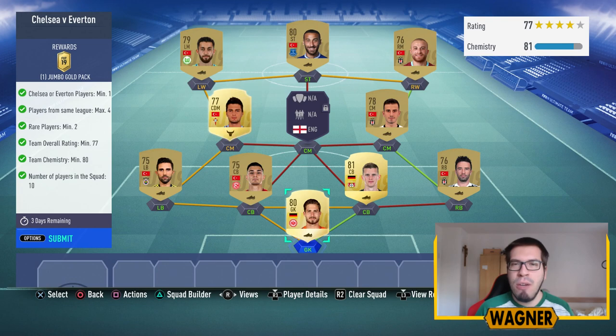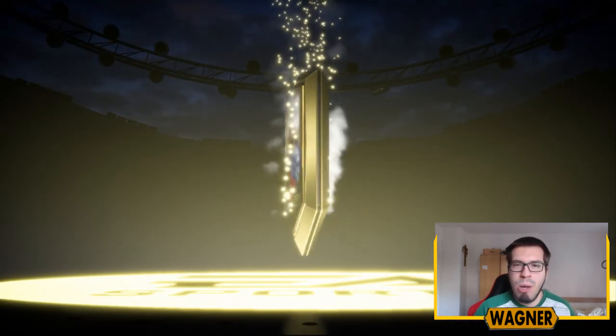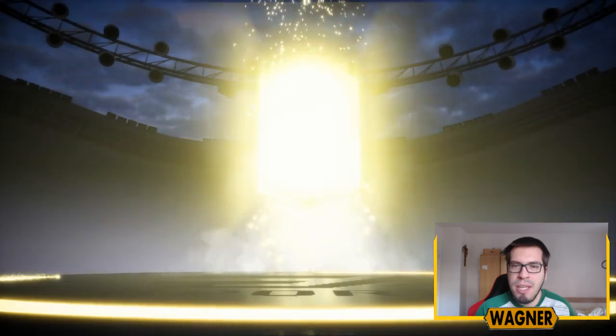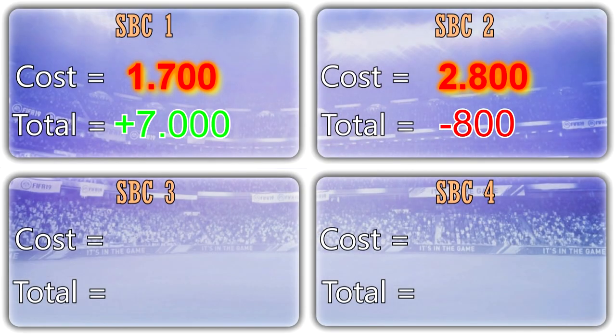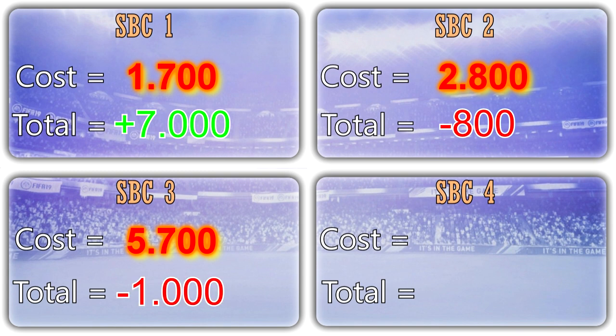We're halfway through with two more expensive challenges, meaning the rewards are a bit better. First, Chelsea vs Everton: this squad costs 5,700 coins and we get a Jumbo Gold pack as the reward. If we could get a board we could make some profit, but we get Joshua King from Bournemouth instead. As I predicted, we didn't make profit — the squad costs 5,700 coins and I only got back 4,700 coins, which means we lost 1,000 coins.